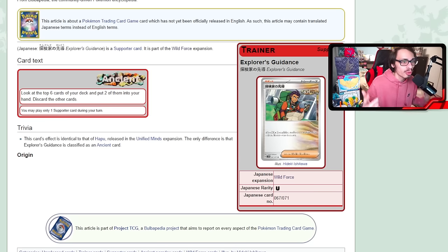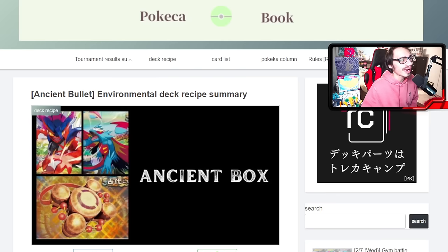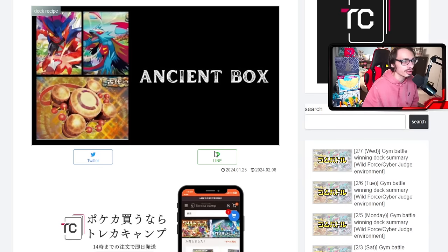Explorer's Guidance is a great card to pair with Roaring Moon. It lets you look at the top six cards of your deck, put two in your hand, and discard the rest — so in a perfect world you're putting four Ancient cards in the discard pile for free, which is plus 40 damage for baby Roaring Moon. It's also an Ancient supporter itself, so that's another Ancient card in the discard. Seeing six cards is more than Colress's Experiment, and it's great for finding specific cards.